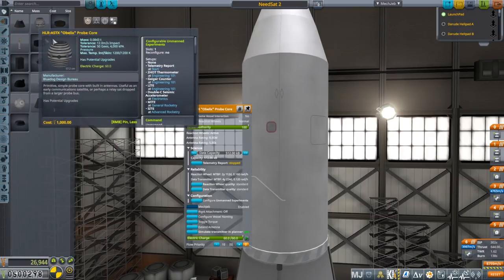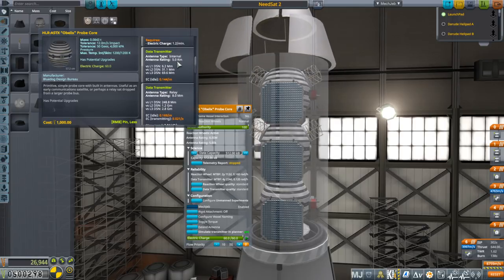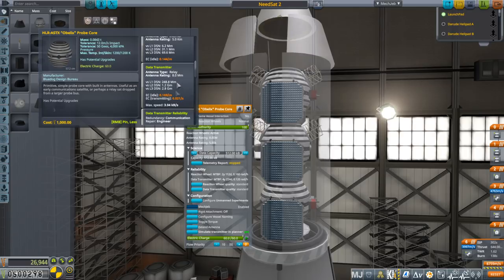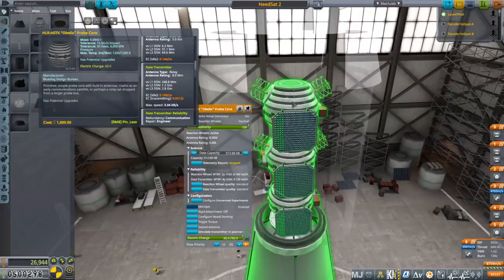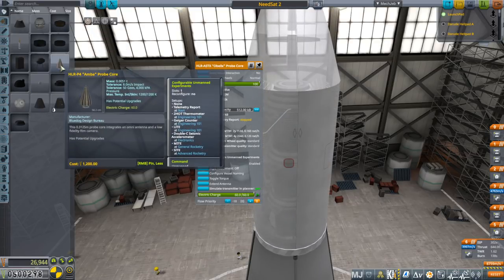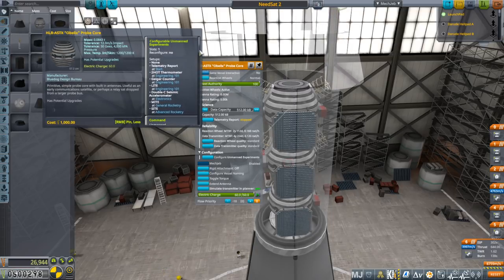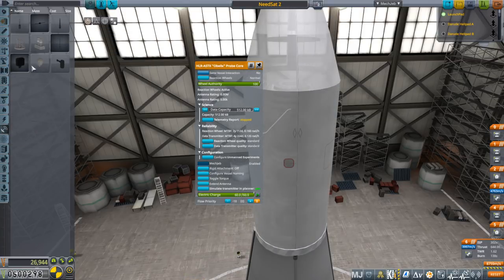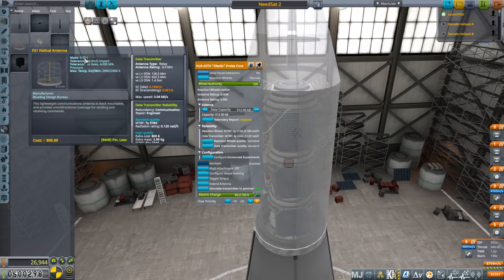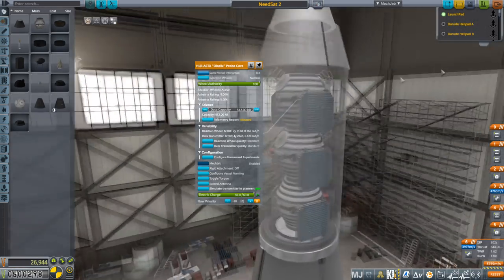I unlocked this obelisk probe core. It's got a small 5-kilometer antenna, but more importantly it's got a relay antenna that's 8,000 kilometers. That only works if you extend the antenna. It's heavier than the AMBA probe core - this is 84 kilograms versus 5 kilograms. But the 8,000-kilometer antenna is on par with the helical antenna which is also 8,000 kilometers, and this is only 1,000 funds in cost, so it's a good deal.